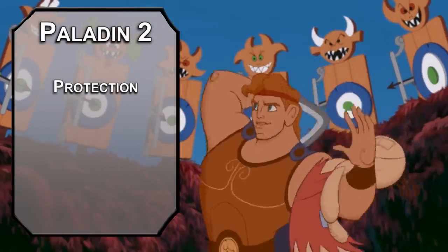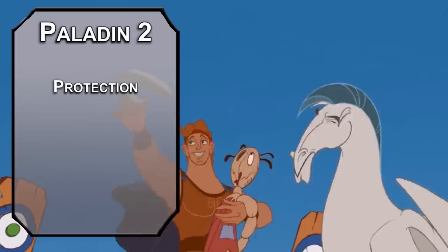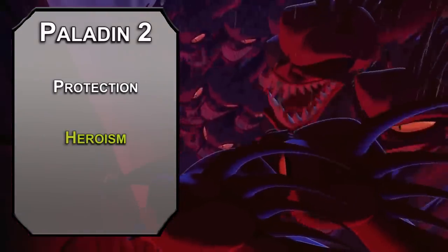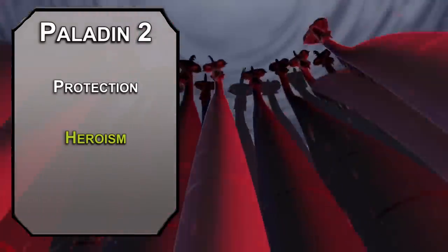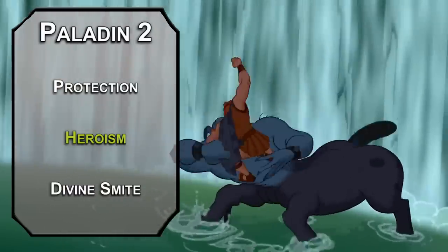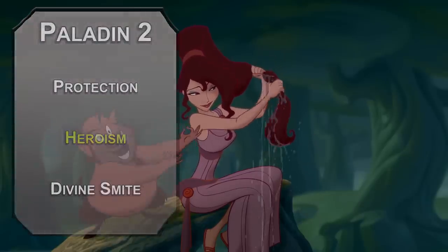Second level paladins get a fighting style. Protection lets you use your reaction to force someone attacking an ally within five feet of you to roll with disadvantage. You've got to be wearing a shield to get this benefit, which is fine — longsword and shield is probably your most in-character way to fight. You also get some spells: Heroism gives a creature you touch immunity to being frightened and temporary HP equal to your charisma modifier at the start of each of their turns. You can use this on yourself, and really it's in character — you're all about being a hero. If you'd rather deal some extra damage, use Divine Smite: it lets you spend a spell slot to deal an extra 2d8 radiant damage and an extra d8 to fiends or undead, so Hades' minions are really going to hate this one.